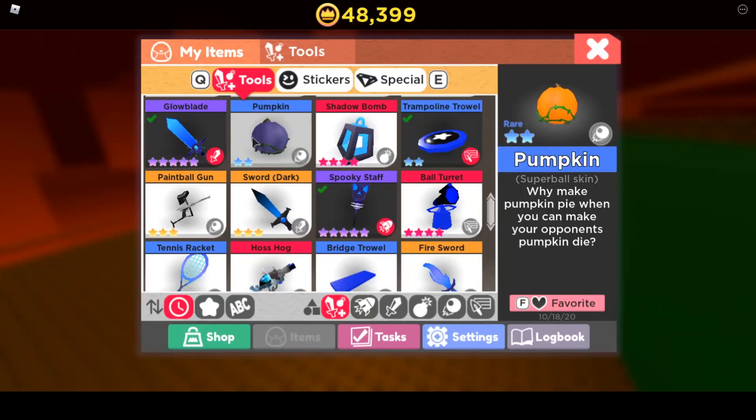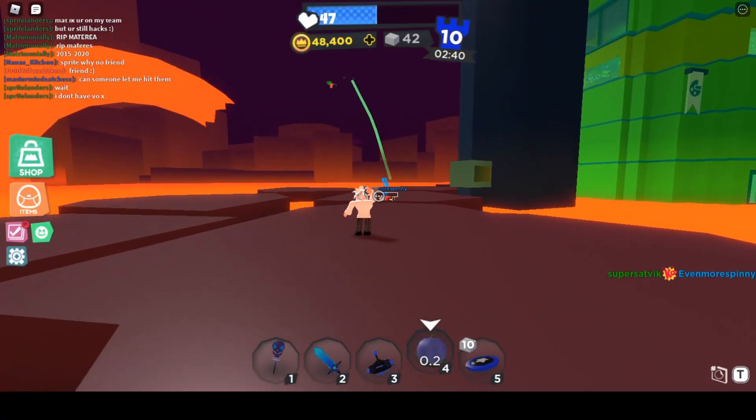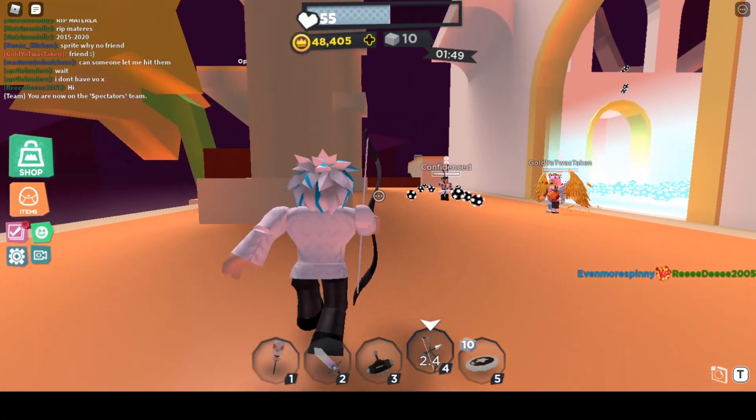The new Pumpkin Superball is a reskin of the default superball skin. The pumpkin skin acts exactly like the default superball — same damage, speed, and so on. Let's move on to the next weapon, the Bow.